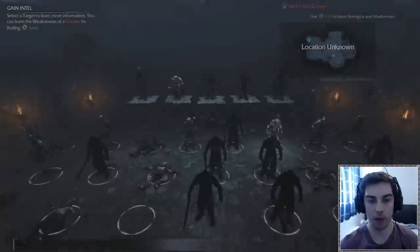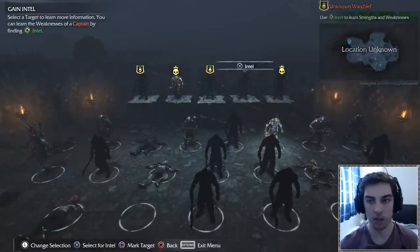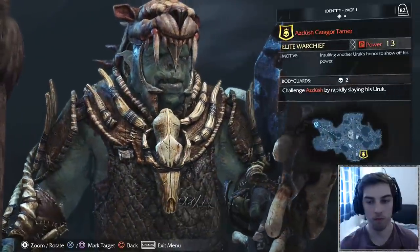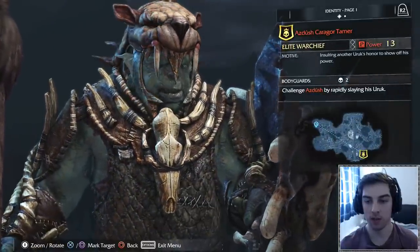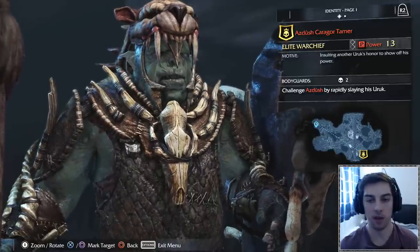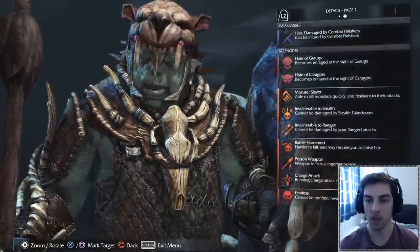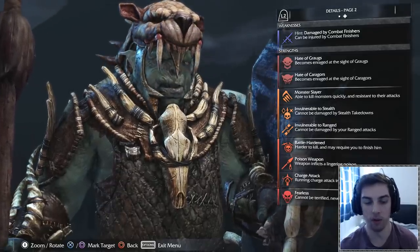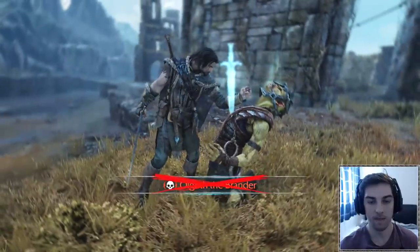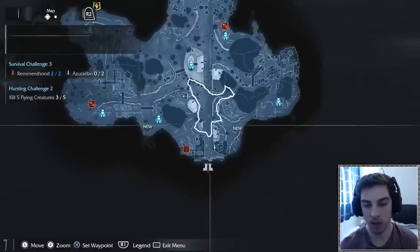We gain intel now — we should find out who the warchief is. The challenge: call out Asdush by rapidly slaying his uruks — just kill the uruks and he'll appear. His motive is insulting another uruk's honor to show off his power. His weakness is damage by combat finishes. If we rapidly kill those uruks that should call out the warchief. That mission down there will start and give us the ability to call him out.